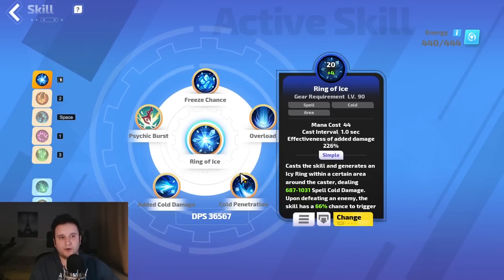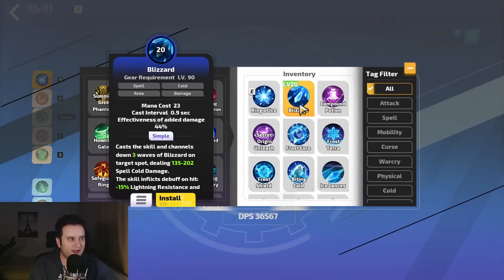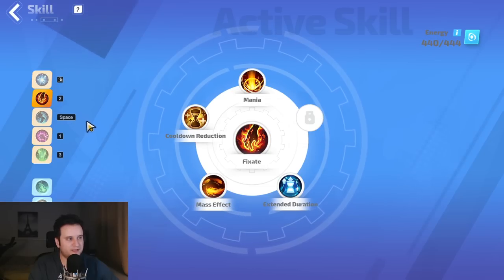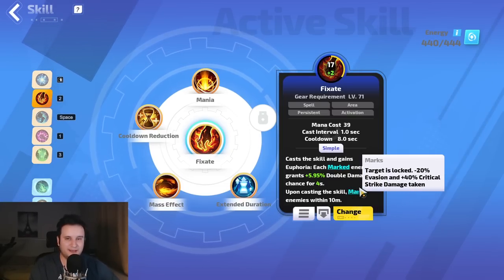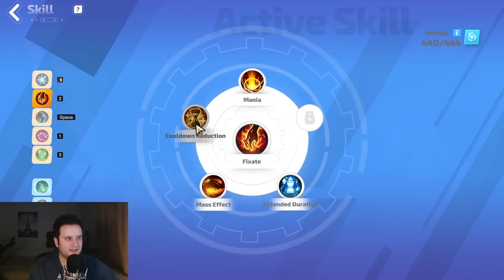For skills, Ring of Ice is our main skill, but you can experiment during leveling since Spellburst is strong enough to carry you. Ring of Ice has very high single target damage while having incredible clear. Things like Blizzard may have more single-target on paper but are worse for clearing. Psychic Burst is incredibly strong with Freeze Chance and good more-multipliers. Then we have Fixate, an activation skill that marks nearby enemies upon casting — marks mean they take more critical strike damage and you get a chance to deal double damage.